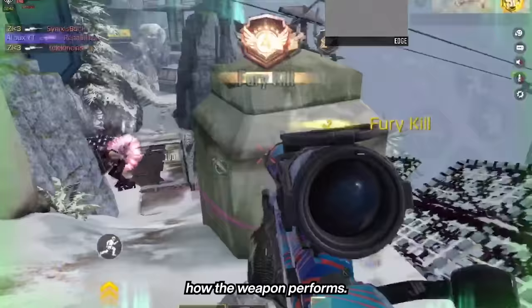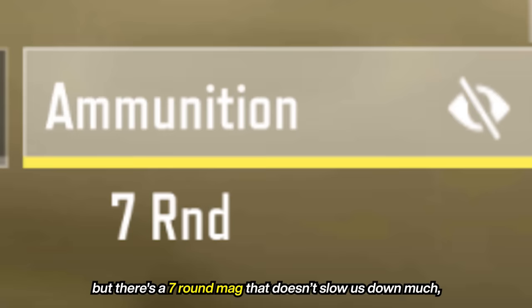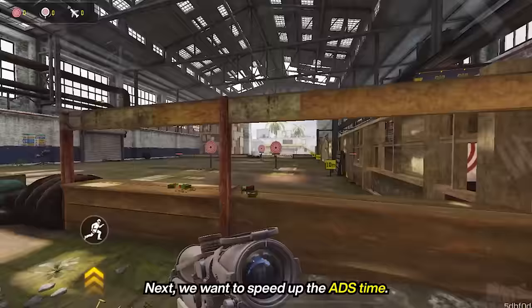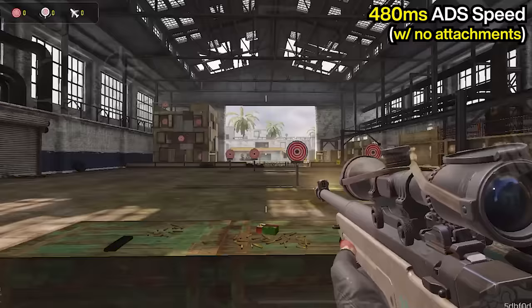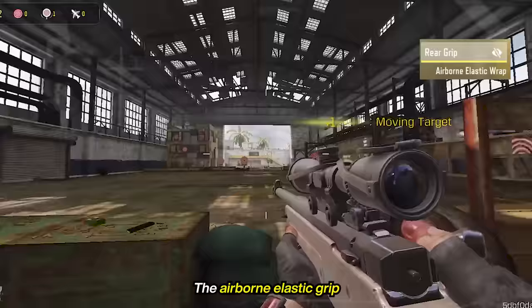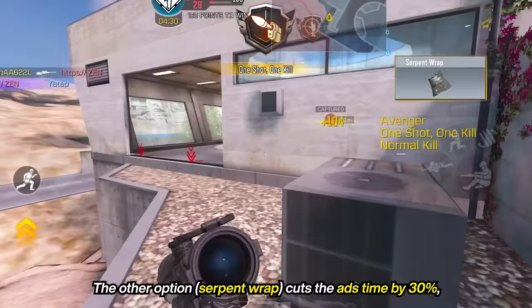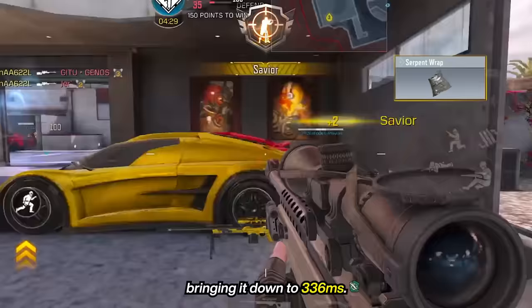Let's see what attachments we should use. The Tundra comes with a 5-bullet magazine, but there's a 7-round mag that doesn't slow us down much, so we'll add that first. Next, we want to speed up the ADS time. Without any attachments, it takes 480 milliseconds to aim, which is as slow as a Holger. We have two options for the rear grip. The Airborne Elastic Grip cuts the ADS time by 25% and reduces flinch when hit by 35% without any major downsides. The other option cuts ADS time by 30%, bringing it down to 336 milliseconds.